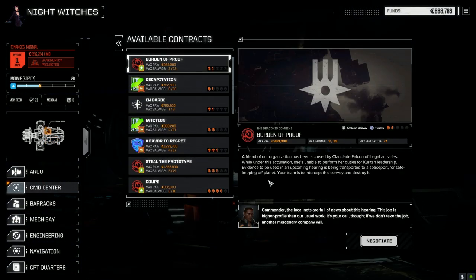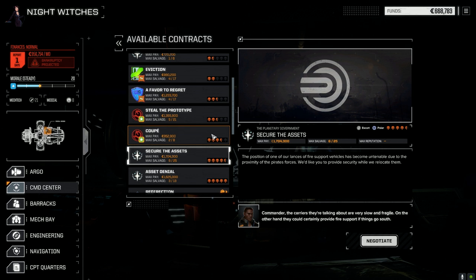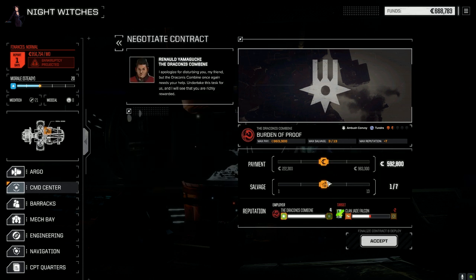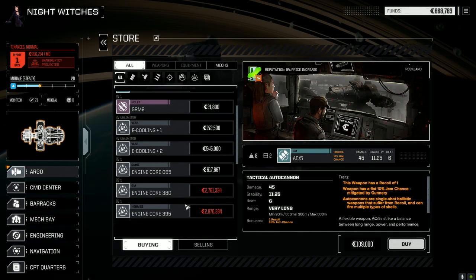Contracts — what do we got here? Could pay 4.5 for secure the assets. It's got to be a short mission unfortunately. Local pirates — steal the prototype. Planetary government. Nothing against Jade Falcon? Burden of proof — that's a 1.5 skull. Well, it'll be quick, and this is what we're here for. Let's negotiate this. We need to make enough C-bills. Before that, let's go to the store and see if we can make our C-bills first, because I want to go all salvage.